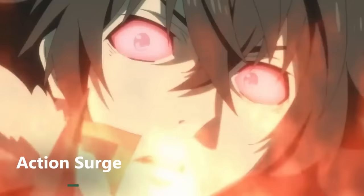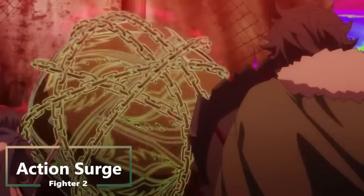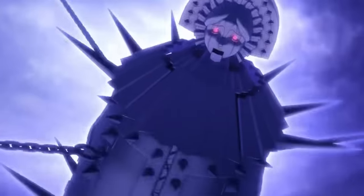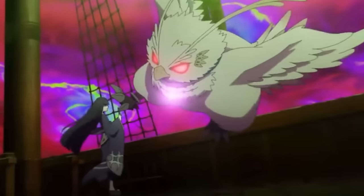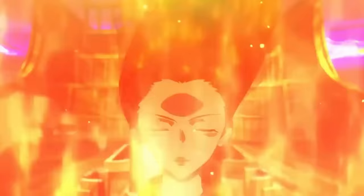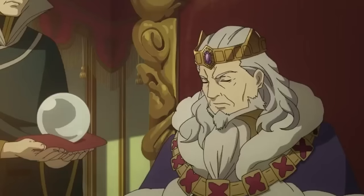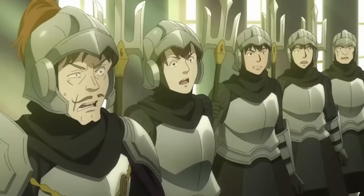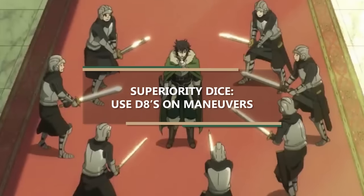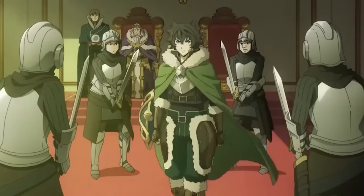Then at second level of Fighter, you get Action Surge, so you can take one additional action on your turn, but only once per short or long rest. Then at third level of Fighter, you get a Martial Archetype, otherwise known as a subclass. We're gonna grab the subclass Battlemaster. This gives us the feature Combat Superiority — you can learn three maneuvers, which are special battle tactics you can use Superiority Dice on. You get four Superiority Dice, which are currently D8s. If you level up enough in Fighter the size of the dice increases, but we're not gonna worry about that too much.